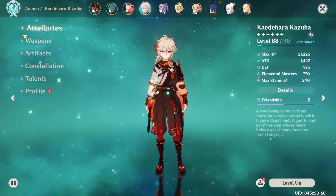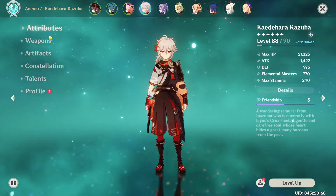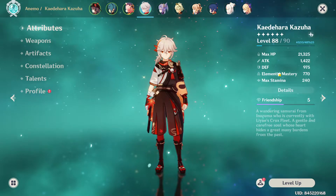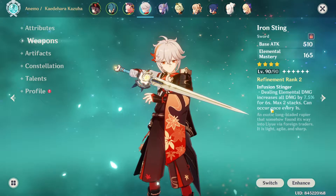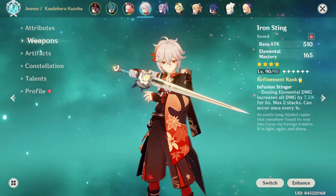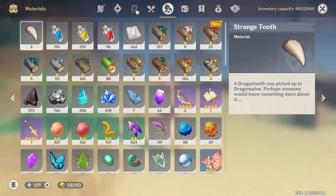This person has gotten a Kazuha, and as we can see, we have a boatload of elemental mastery, which is good. It's one of the two only builds you can run. We have an R2 Iron Sting, which could be upgraded to R5 if we had the other copies in reserve.